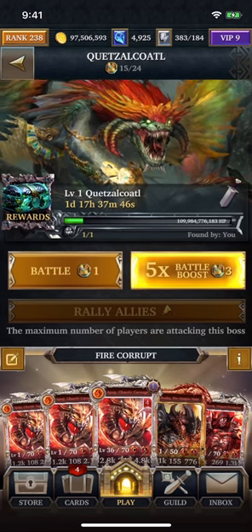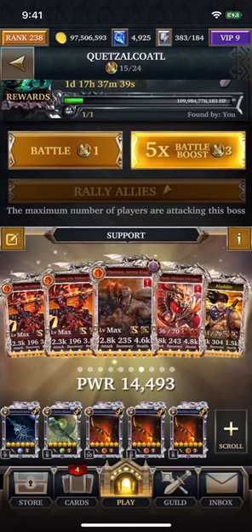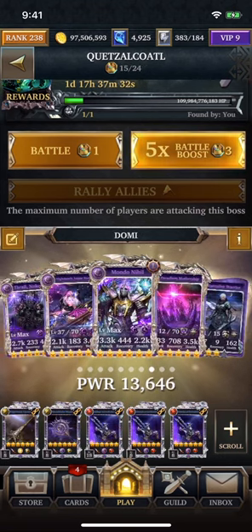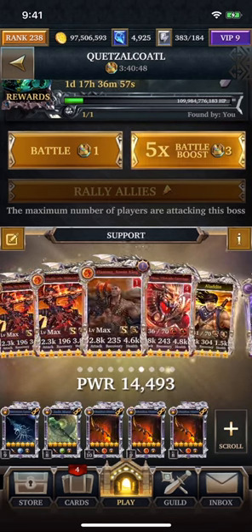Now let's look at this particular boss — I've attacked it three times. I wanted to try using Domi, and I brought a team using Flama as my leader and two copies of Gladia for nuke damage. But I brought in Apep instead of Domi so I could control the number of fire gems on the board, and I didn't need to bring a clock stopper. The problem was I didn't get enough damage — I only dealt about 130 billion damage on my first attack.